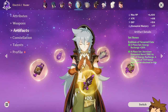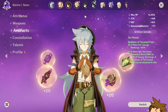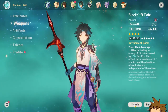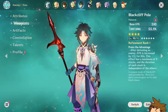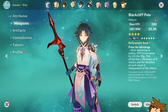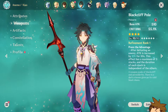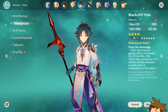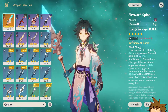Your artifact set should be the Emblem of Severed Fate for the best damage performance on your Raiden Shogun, aka Baal. For weapons, if you didn't know, The Catch is coming in Genshin Impact 2.1 — it's going to be a free R5-able four-star weapon and pretty much the best in slot for her. It has elemental burst damage increase as well as crit rate increase, so it's really good for everyone lacking in crit rate. I'll probably be using that if I can't get Baal's signature weapon.